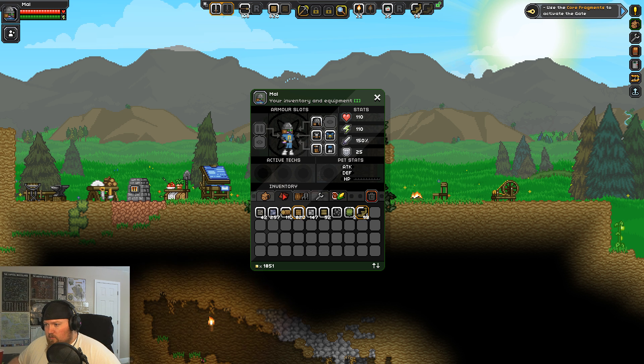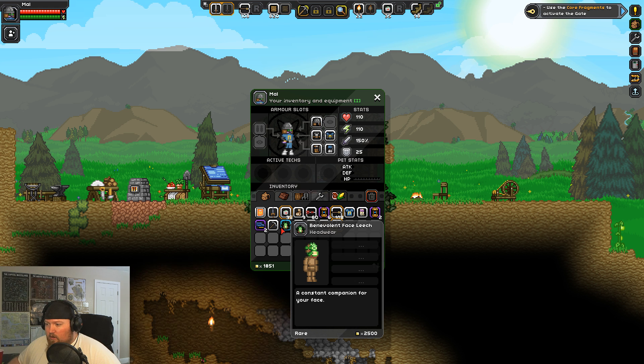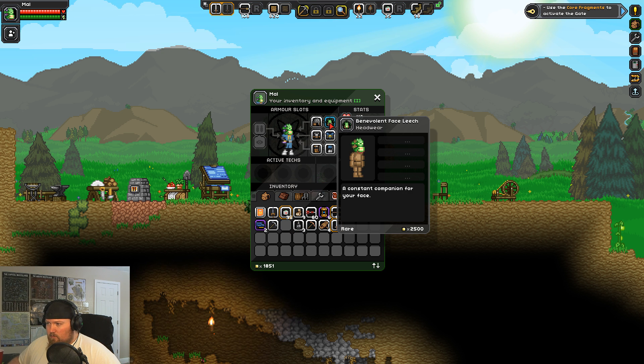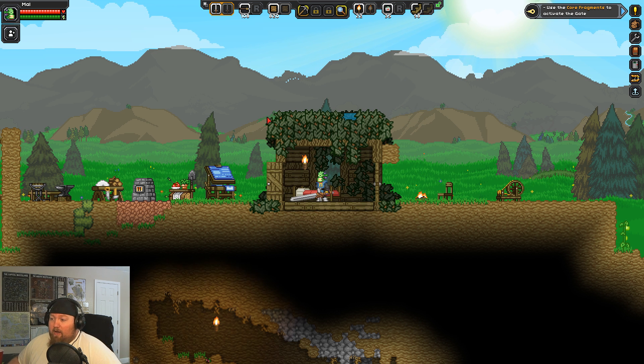I also found this weird mask thing. Oh here it is — 'Benevolent Face Leech.' It says it's rare. I don't know if it's good or not, maybe it's just a cosmetic thing. Should I put it on cosmetic? I guess I look weird.